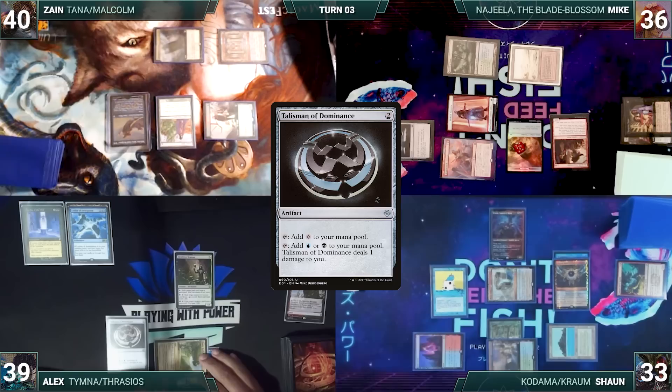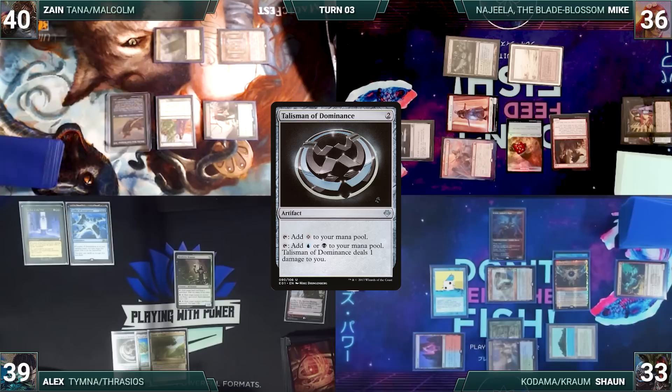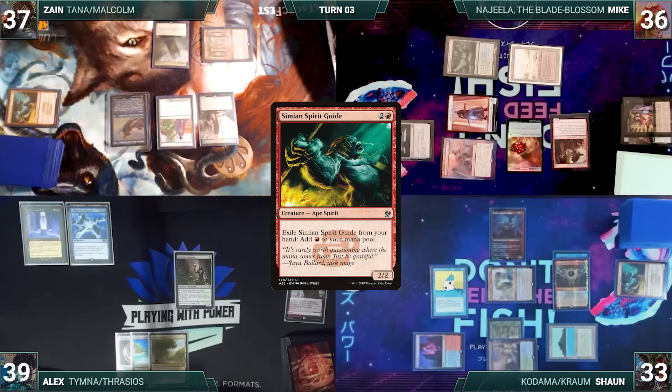Alex draws and, still sitting on his Leyline of Anticipation, takes no actions and passes. During his upkeep Zane loses his Mana Crypt roll and takes three damage. He draws and exiles Simian Spirit Guide from his hand adding a red, then casts Jeska's Will targeting Sean - Remora triggers and Sean draws.